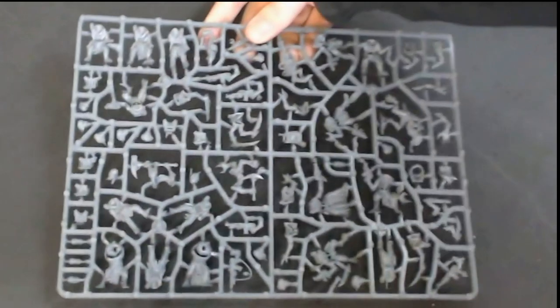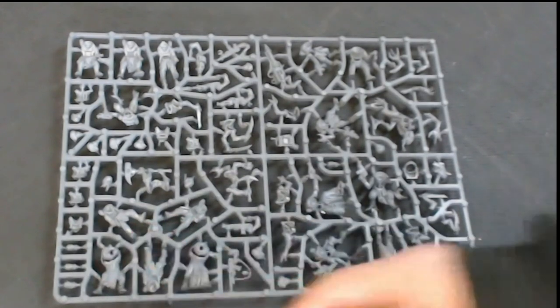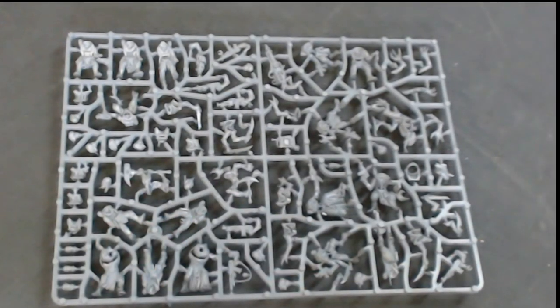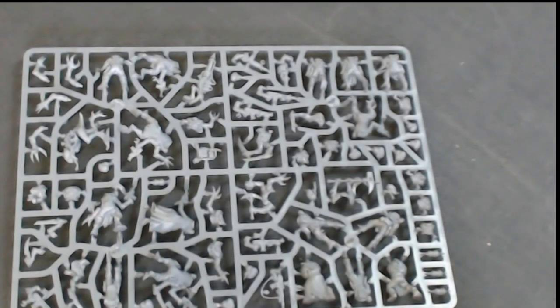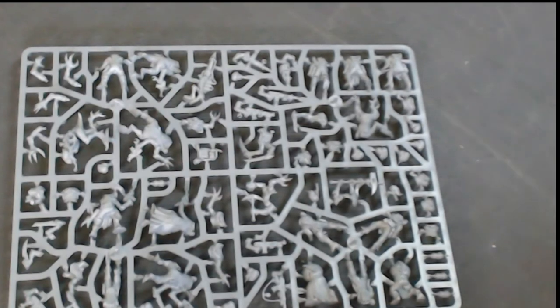These guys here are more further along, and these guys are the generic inducted ones essentially. You get another sprue of that so you get twice as many of those guys. These are just the basic bodies - the ones the Space Marines will kill quite quickly, but if there's enough of them they'll probably drag one or two down. That's the cult models covered.